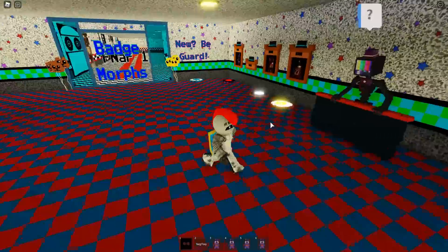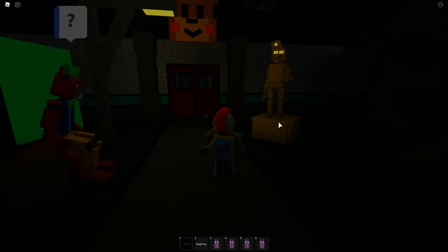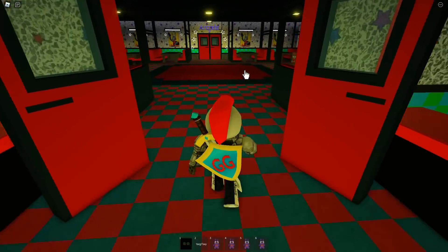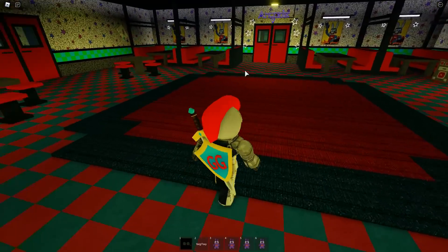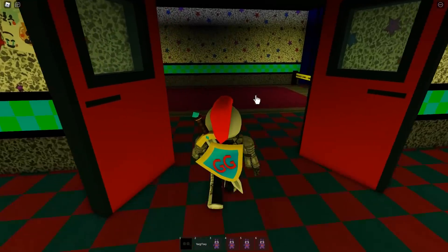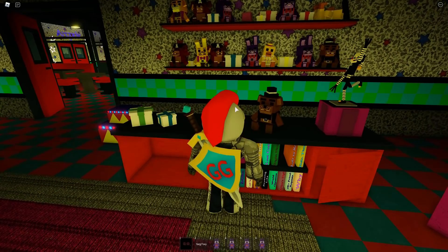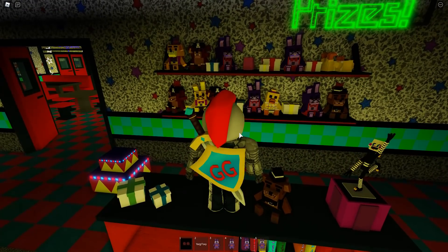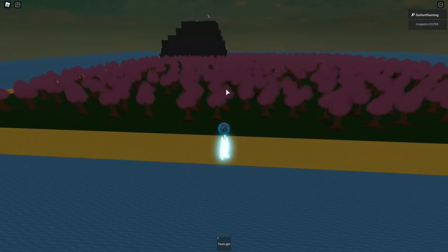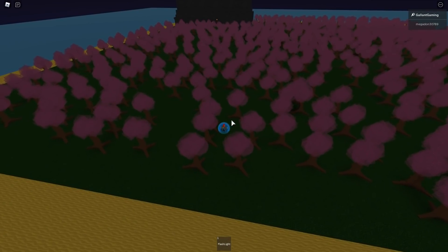To get there, all you have to do is go to the map — it doesn't matter, you can go as guard or as yourself. Head inside, go through all the doors, and when you're in the main room, you want to turn left, go through the door right across from the stage. Jump up on the shelf behind the prize counter and you'll see a little pink Easter egg on the top. Touch it and you will be teleported to Easter Island.